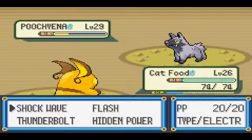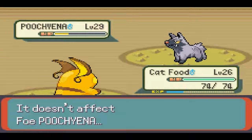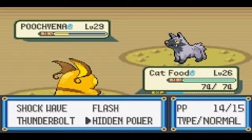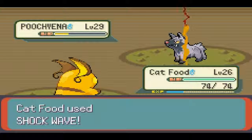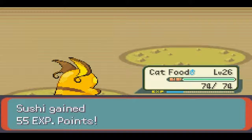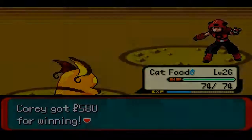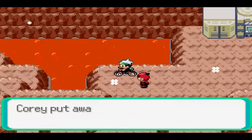I'm gonna try Hidden Power and see if it happens to be super effective — but it doesn't affect Poochyena. What is Dark immune to? Does that mean it's Psychic? Because that would be really awesome if I had a Psychic move. I think Dark is immune to Psychic — that's really cool. So now I know if I have Poison types, I can just use Hidden Power on Cat Food and it has a Psychic move. Cat Food's getting half the experience from that. Now I can get this item — it's a Max Elixir! I don't even have one of those yet.